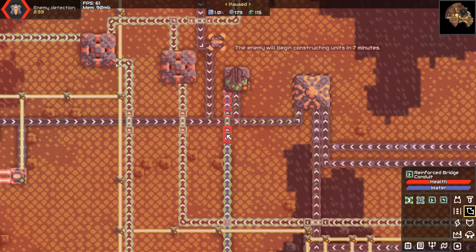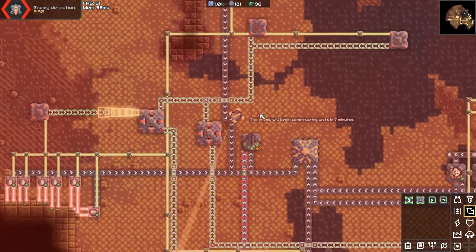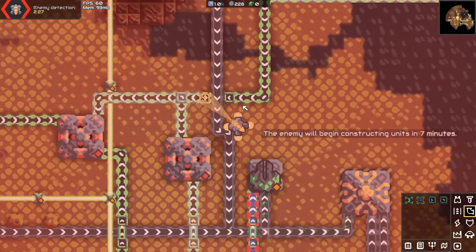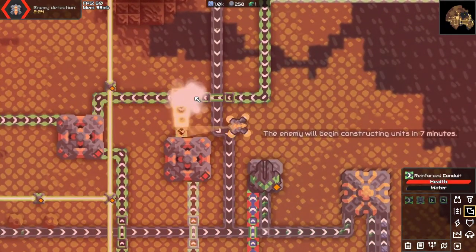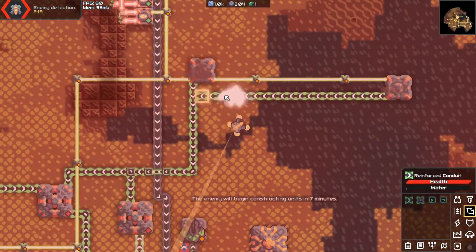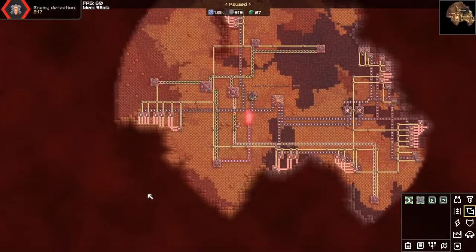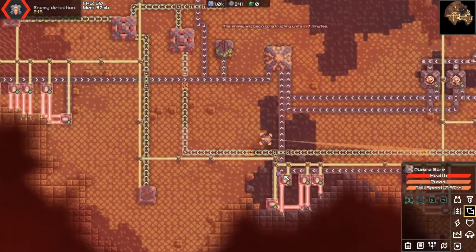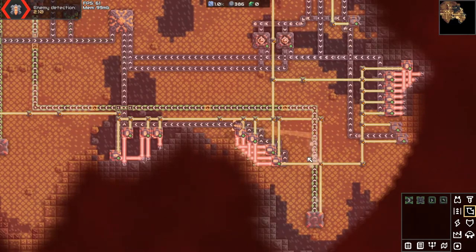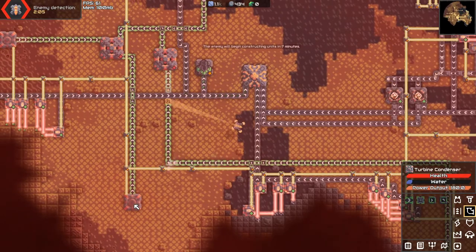I can actually just straight up get rid of this and do that instead, and if my calculations are correct that'll run all of these properly. Instead of spilling liquid onto the ground, it just instantly vaporizes because the planet is hot — the atmosphere is hot, I guess. That's kind of what I'm getting out of this, because it is instantly vaporizing the water. Kind of cool.